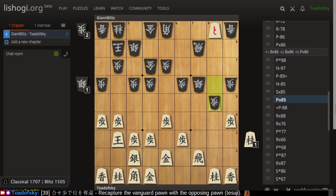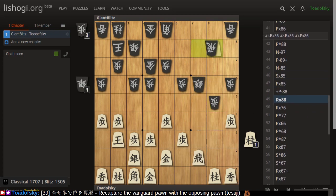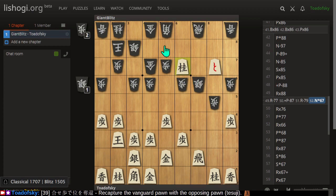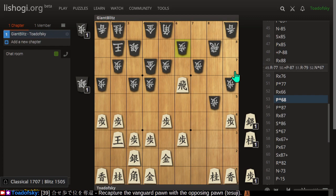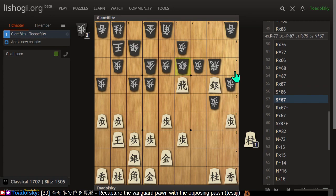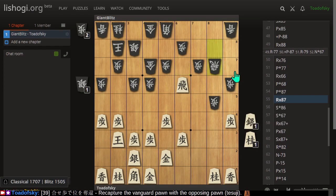I managed to promote my pawn and we exchanged the pawn for the silver — they don't really have too much of a choice about it. Then we attacked their rook and exchanged there. I confused myself many times this game. I started an attack with one or two pieces, and while it's great that I coordinated my bishop, rook, and silver together, they've actually played a decent defense here.